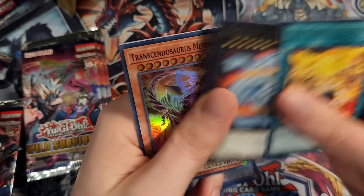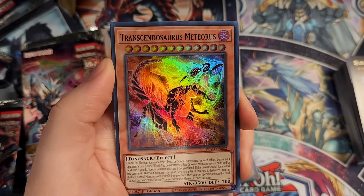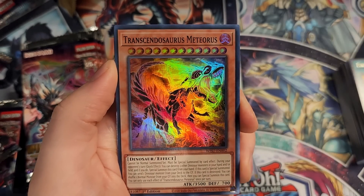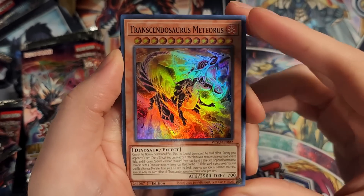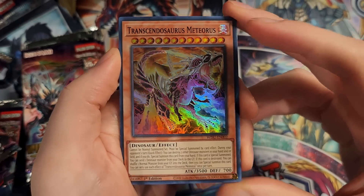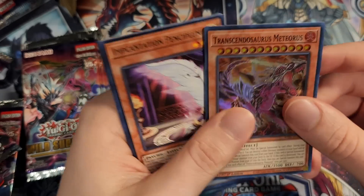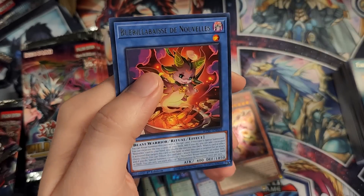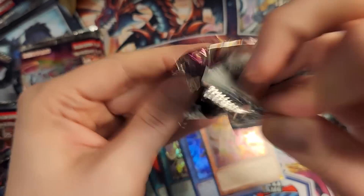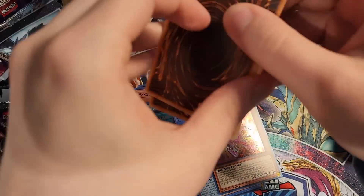Fire Formation Tanki, Evolzar Solda. We have one of the new Dinosaur Monsters — Transcendosaurus Meteorus, something like that. A huge level 12 Dinosaur Monster. It has a really interesting summoning condition where during your opponent's turn you can pop cards in your hand to special summon it — kind of like a multi-faker on the opponent's turn in a way. I'm interested to see what people come up with that. And then we have a Nouvelle once again. A lot of Dinosaur Monsters in this pack — this one has a lower leveled counterpart as well.